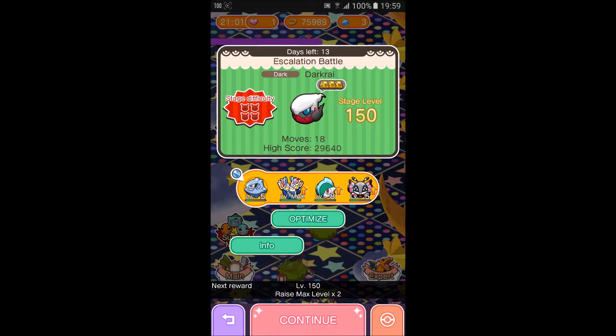Hi everyone, this is Evolution 8. We will be doing stage 150 now. We're going to use Steelix, Xerneas, Gallade and Vivillon.